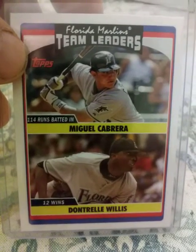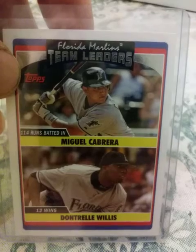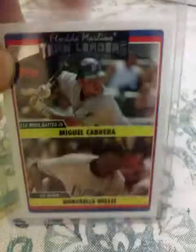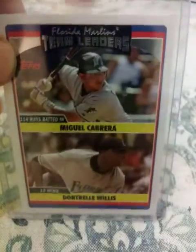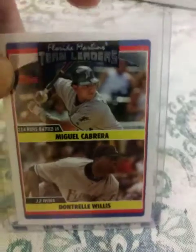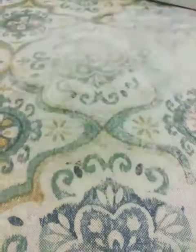We got Dontrelle Willis along with Cabrera when we traded away Andrew Miller and Cameron Maybin. I'd say we got the better end of that deal — Dontrelle Willis didn't turn out to be much but Miggy made up for it. Another one of those cards.